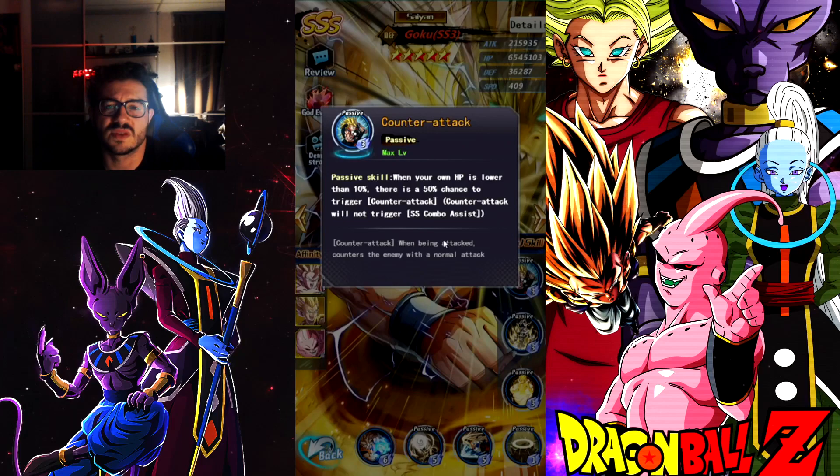The counter attack won't be doing too much damage because counter attack is reduced to 50%. So if it does 100k damage for a regular attack, it will do 50k for counter attack damage.